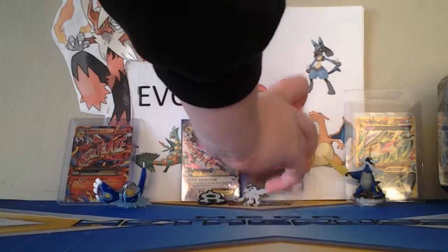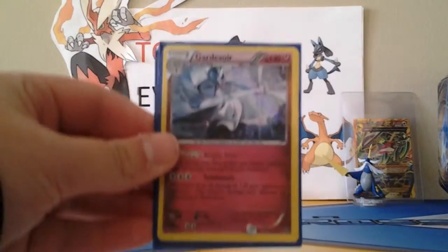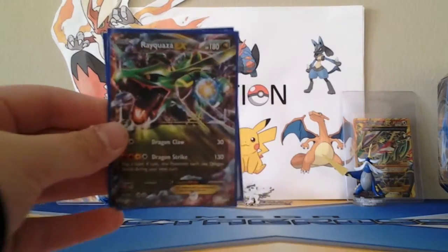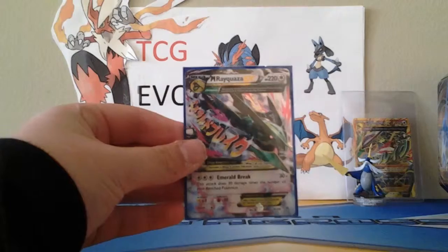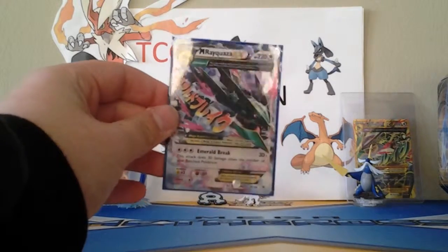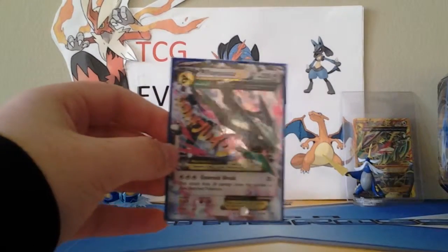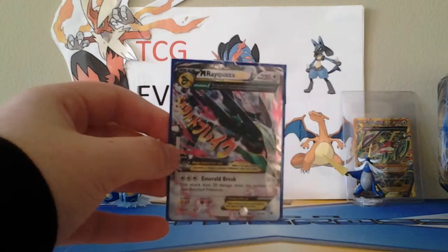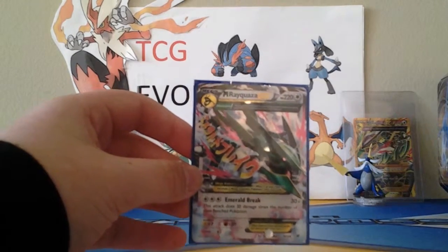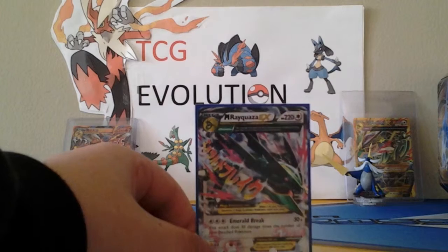Let's just get our cards and do a recap of what we got. We got a Gardevoir Hollow, we got the promo Rayquaza EX, and then finally our Ultra Rare — Mega Rayquaza EX. That is a beautiful card to end off with, considering this is a Rayquaza EX10. It just fits it. Well, that is it for today folks. We hope you had a nice day. Please subscribe to our channel. We are going to open up an Ancient Origins booster box — stay tuned for that. And I also have a Raichu Breakthrough Break deck I'm going to open up. Have a nice day. Jordan out.